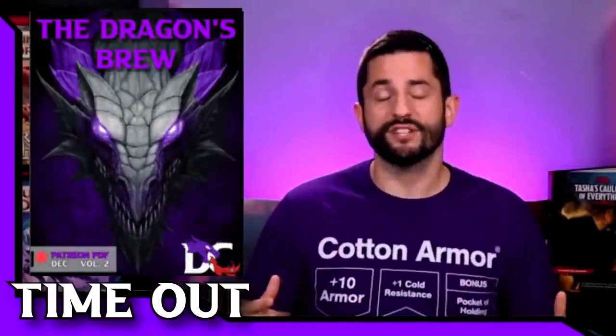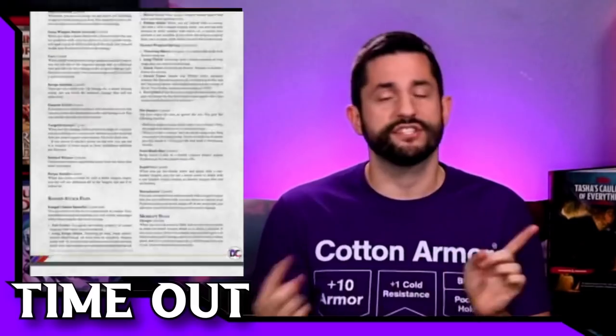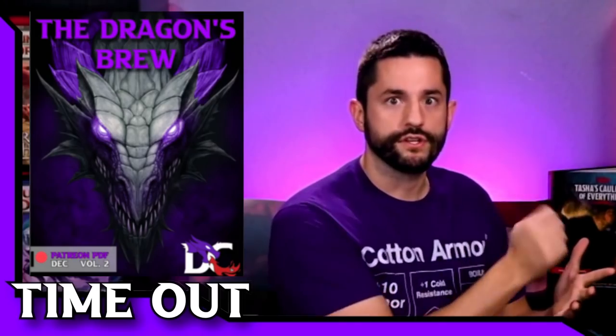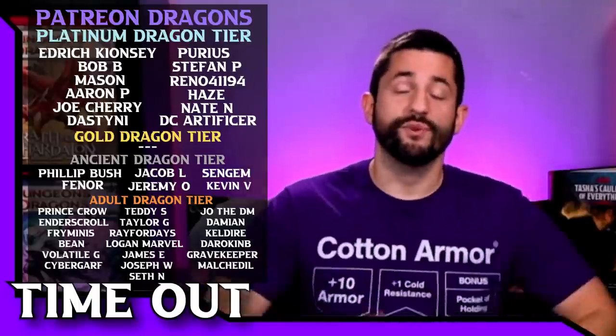Anyone who's a patron during the month of December is getting my new homebrew PDF, The Deadly Brew — it's the biggest one yet. There are three different tiers of access: tier one is my homebrew point-by-feet system. Tier two is all these tattoos — I'm throwing down a ton of things I've created from scratch or have been using for years. Tier three includes three different subclasses: a tattoo-inspired artificer who weaves magic into people instead of items, and a tattoo bard that uses artistic inspiration to paint on others.